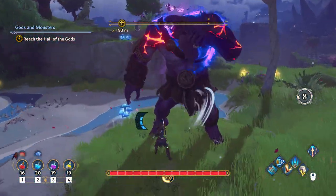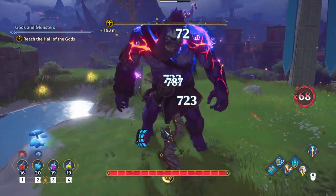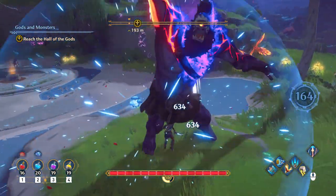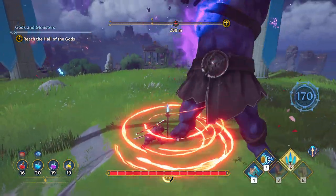I'm on a higher difficulty — that's why enemies are tougher. I was playing at normal before; this is hard. Ares Wrath is the name of that ability, and it is very powerful — but it also does something that annoys me: it launches you up into the air.